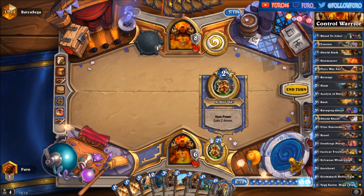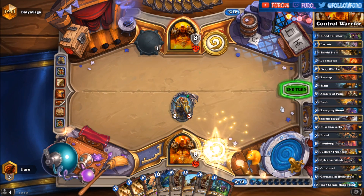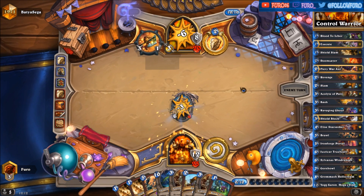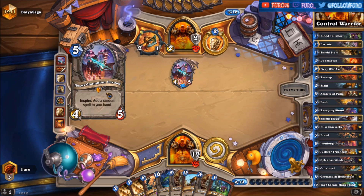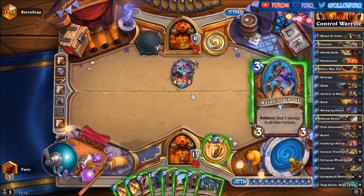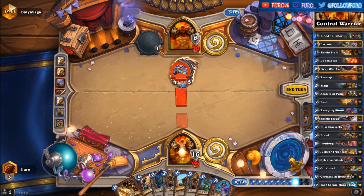And that's the Justicar, so we are playing that right away. We need the armor here as much as possible. We won't play any of the Acolytes of Pain, of course, and most likely also not the Slam if we don't absolutely have to. We don't want to draw more cards. He is also playing the Nexus Champion, giving him another random spell now. No need to kill that one — we have the Shield Slam, so everything is fine.